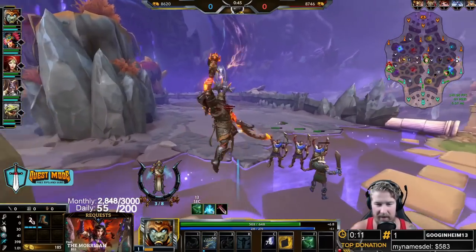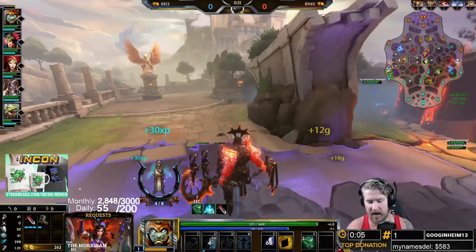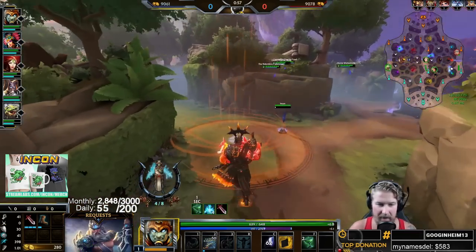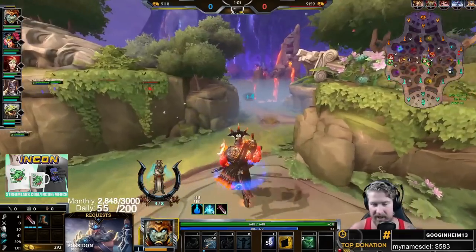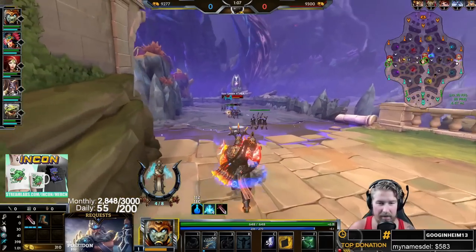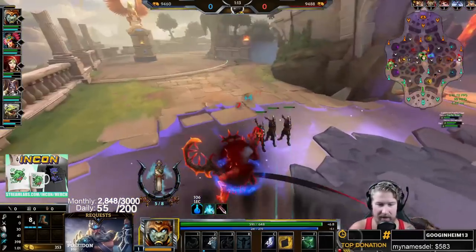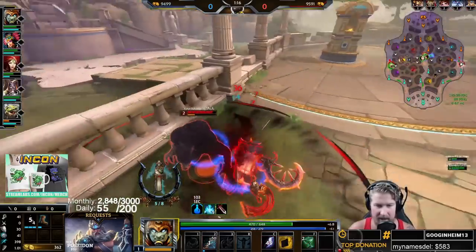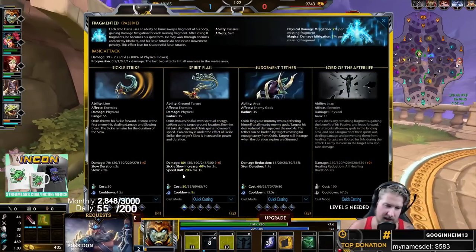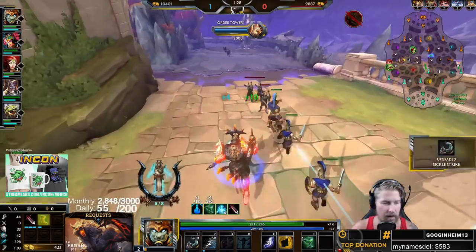I'm not going to make it back to blue in time, so I'll just sit here for wave clear. For our abilities, the two is our Spirit Flail — a medium-sized circle ability. After a short delay you do damage inside the area and gain movement speed as long as you hit targets. I get some bonus movement speed — 20% movement speed buff for three seconds — plus some damage. This ability interacts with our one, which we grab at level two, as a key part of our in-lane poke.